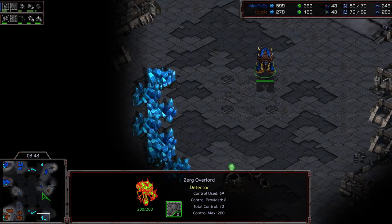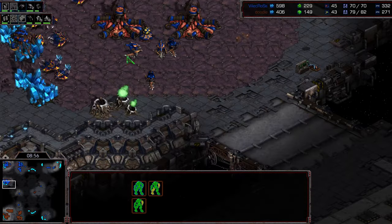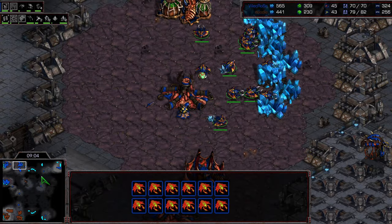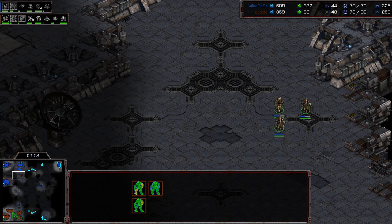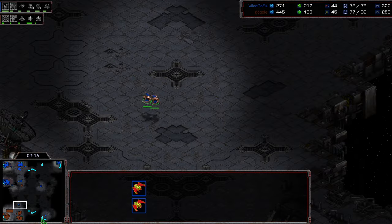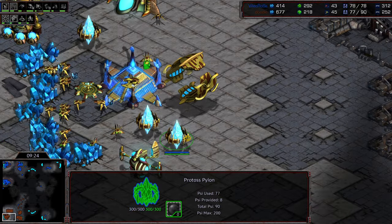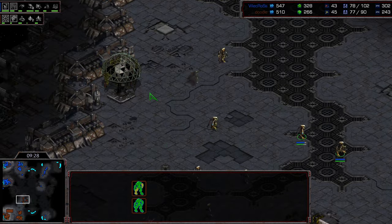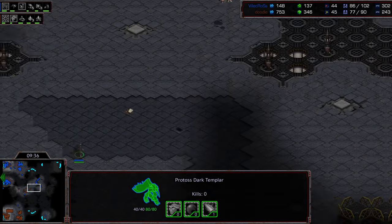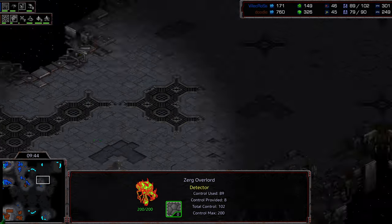You can see Crossy has pretty solid vision on everything out there. The zealots are not a threat at nine o'clock or at the natural anymore, but they might be able to push in and get a look at the drone count. Psi storm just finishing — looks like we're going to go up to six gateways overall. A dark templar is out front with no overlord nearby to deal with it. Doodle still has an opportunity to build forces. Overlord speed on the way. Plus one weapons finishing. The dark templar wandering into overlord range — this might just be a ruse.